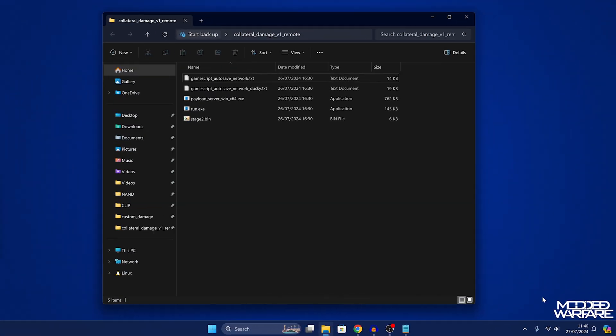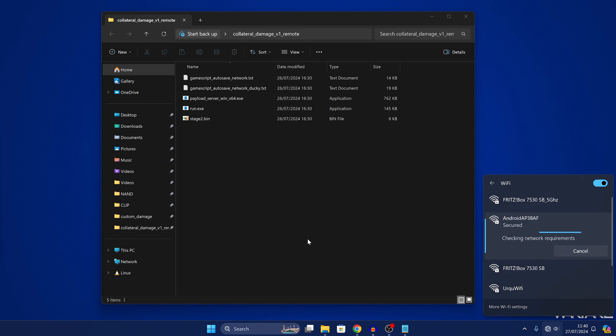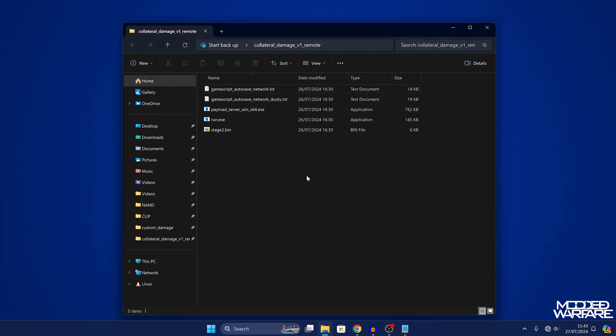Another big benefit of using an Android device is that you can also connect your computer to the same mobile hotspot, so your computer and Xbox are on the same network and can communicate with each other. This is key because the exploit works by having the Xbox create a reverse shell that can be accessed on the computer remotely over the network. If you don't have an Android device, you can use a spare router that's not connected to the internet and connect both your Xbox and computer to it.